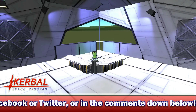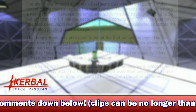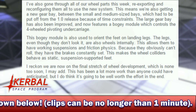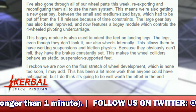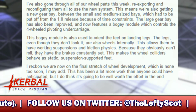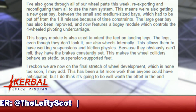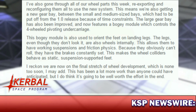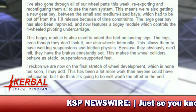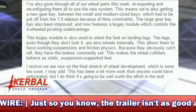He has revealed however that we will be getting some more landing gear in the next update. He says in this week's dev notes: "I've also gone through all of our wheel parts this week, re-exporting and reconfiguring them all for the new system. This means we'll also be getting a new gear bay between the small and medium sized bays, which had to be put off from the 1.0 release due to time constraints. The large gear bay has also been improved and now features a bogey module which controls the four-wheel pivoting undercarriage."